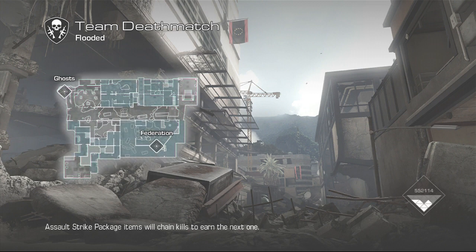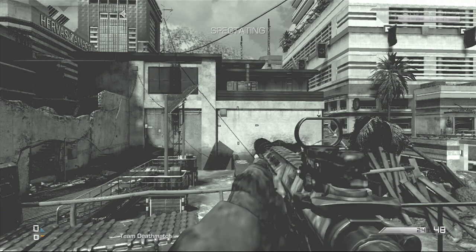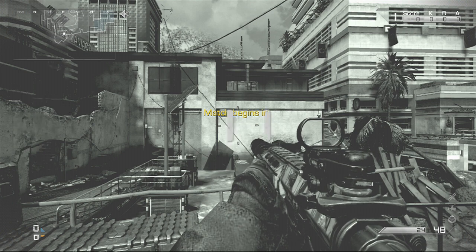Hello guys, it's me Abomination 115, and today I'm going to be showing you how to get to a spot on the map called Flooded. This spot is actually quite good — I found it by just running along and got into it, picking up about three or four kills before moving out of the spot.